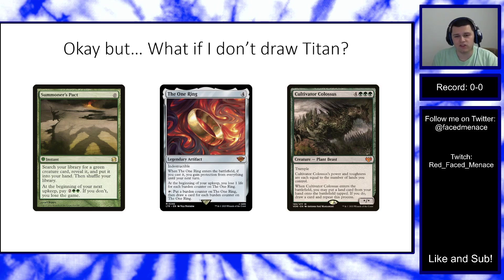We typically play four copies of The One Ring — a four-mana artifact that gives you protection from everything for a turn and then draws a bunch of cards. Ideally you'll draw into your bounce lands, Amulets, and Primeval Titans through the One Ring while buying a little time.